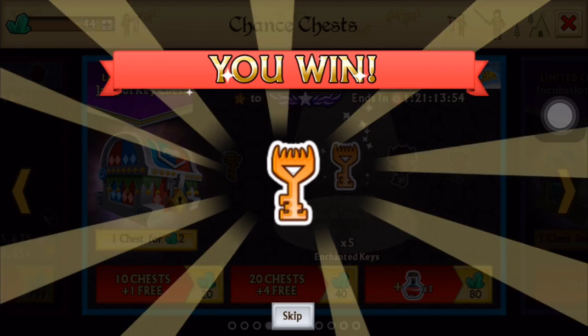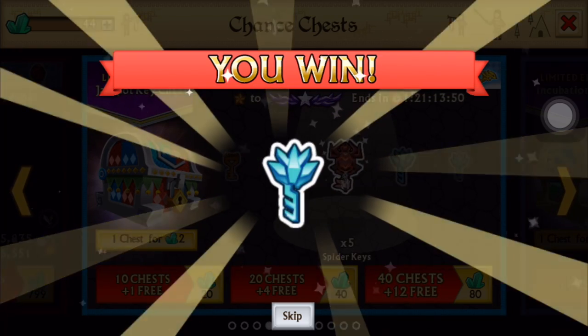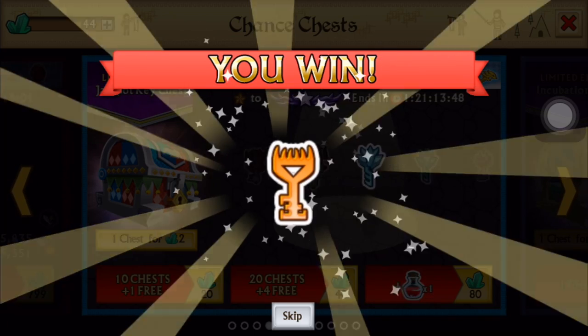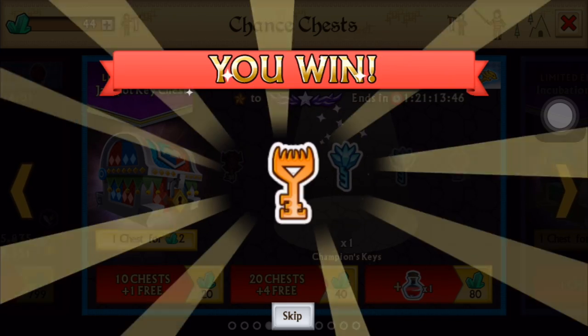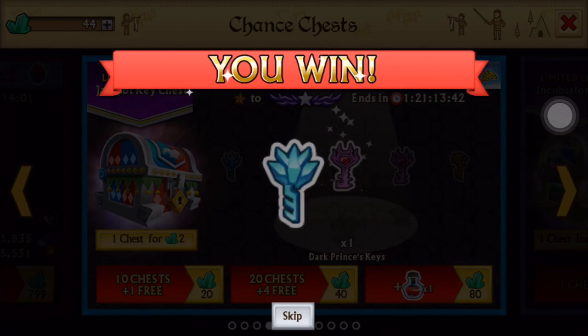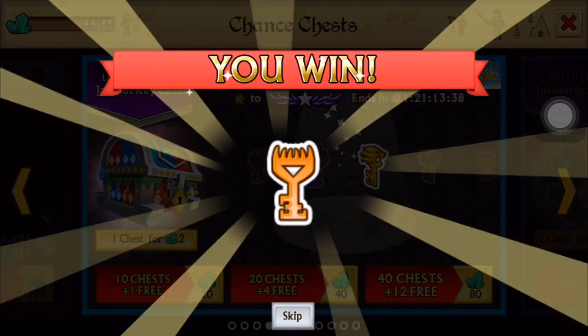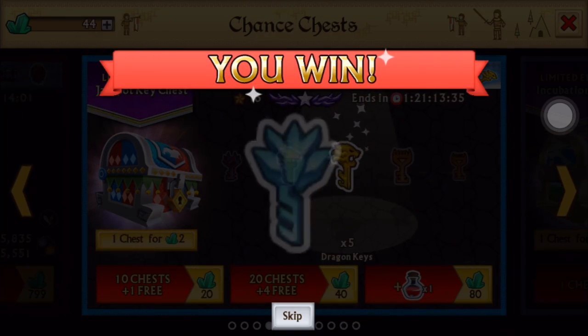Oh, there are enchanted keys in those — okay, I did not notice that. Champion key, that's pretty good. One enchanted key — hopefully get some gems from those enchanted keys. Another champion key, that's good. Hopefully get some dragon keys and spider keys.